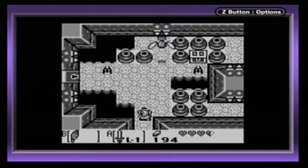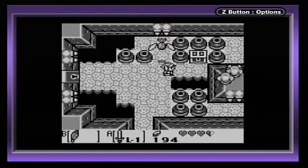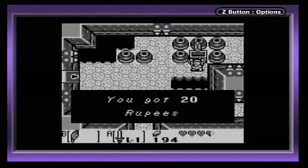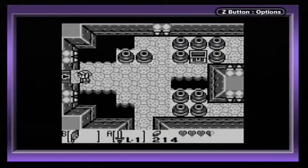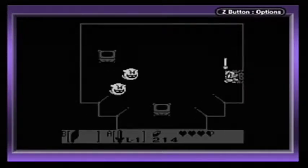We do have a small key, and it looks like we need to use it here because the other pathways are blocked by pots. Give me my magic powder. Give me my rupees. Let's see what's in here — it's Bosu from Mario!